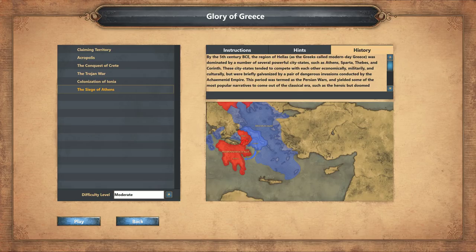Let's take a little bit of the history. By the 5th century BCE, the region of Hellas — as the Greeks called modern-day Greece — was dominated by a number of several powerful city-states, such as Athens, Sparta, Thebes, and Corinth. These city-states tended to compete with each other economically, militarily, and culturally, but were briefly galvanized by a pair of dangerous invasions conducted by the Achaemenids. This period was termed as the Persian Wars, and yielded some of the most popular narratives to come out of the classical era, such as the heroic but doomed defense of the coastal passage of Thermopylae by King Leonidas of Sparta and his 300 warriors.